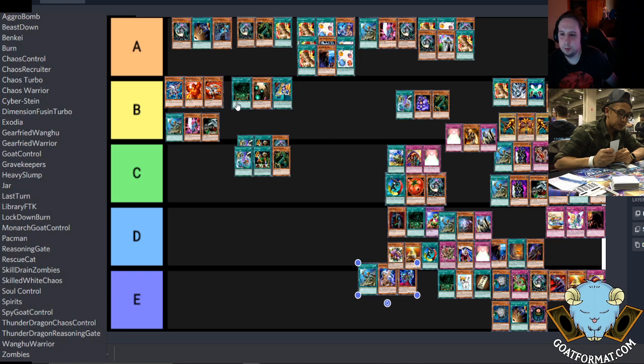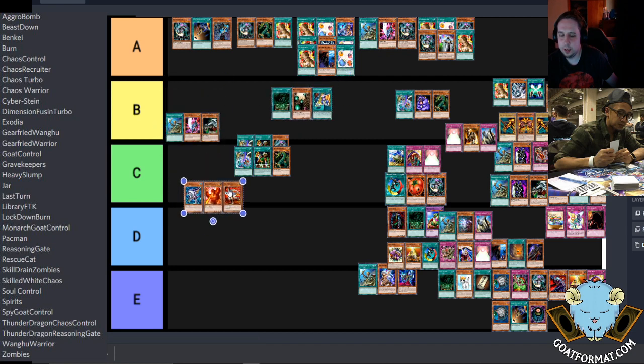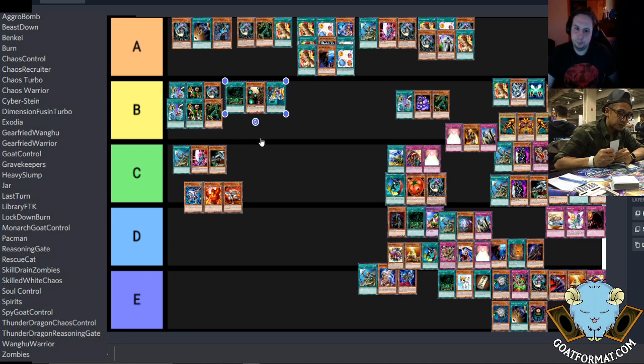Of these here — I'd put the Library deck wherever I put Reasoning Gate. I think Reasoning Gate is one tier beneath the decks we have up in the top tier. I'd say at the front of B, and then Library behind that, and Quiz behind that. Empty Jar — I'd probably put Empty Jar before the beat down Zoo decks, though I think the Zoo decks might actually come first and then Empty Jar.